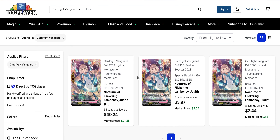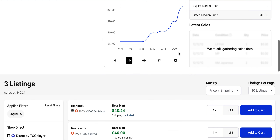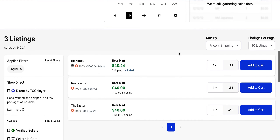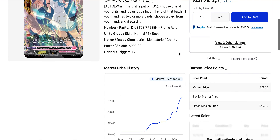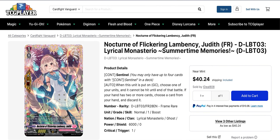Judith — the perfect guard from Set 3 — is high up in value for its FR right now. You have the Festival Collection reprint and the original rare from Set 3, which are about $2.50 to $4.00. But if we look at the FR's movement, nobody's bought anything for a while and we only have $40 copies. Market price has been up in the last few days and yet there's no data on actual sales — interesting.